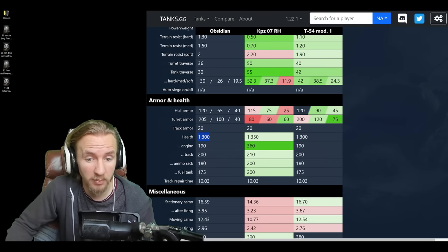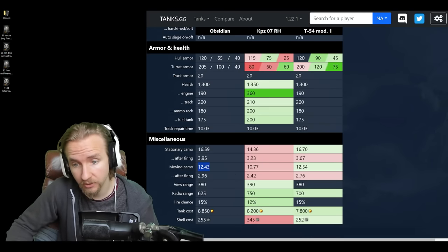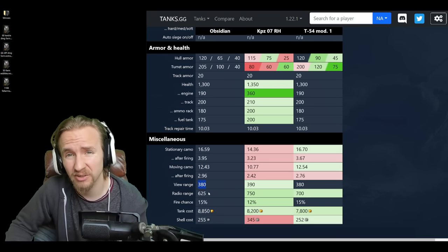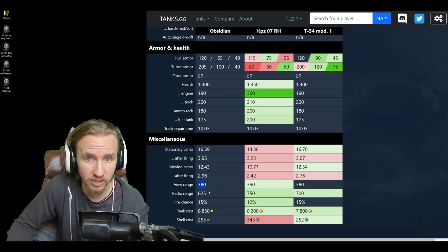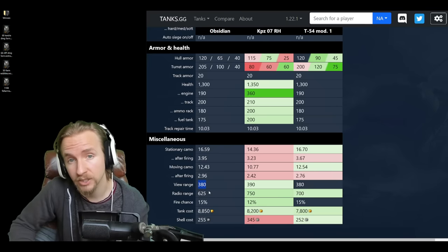The vehicle has okay hit points of 1,300. The camo rating is very decent, although not quite as good as the T-54 Mod 1. Unfortunately, the vehicle only gets 380 meters view range. That means unless you use bond vents, you're never going to reach 445 meters spotting — even with Situational Awareness, Recon, and a premium consumable — unless you use coated optics.